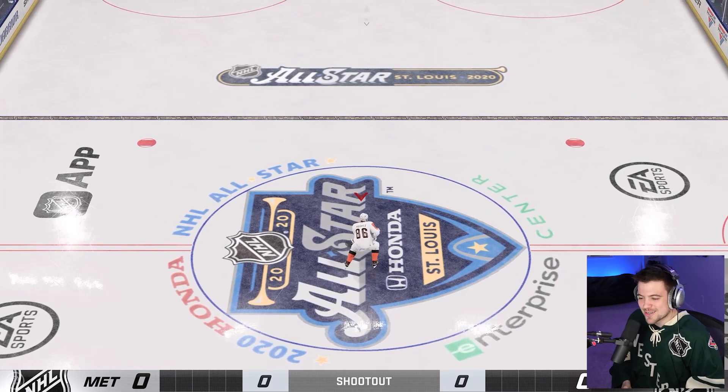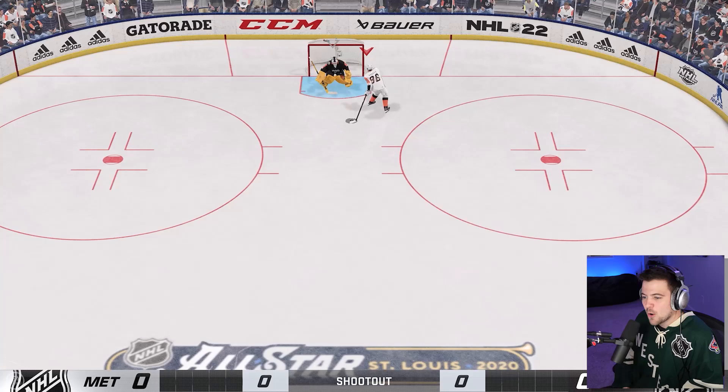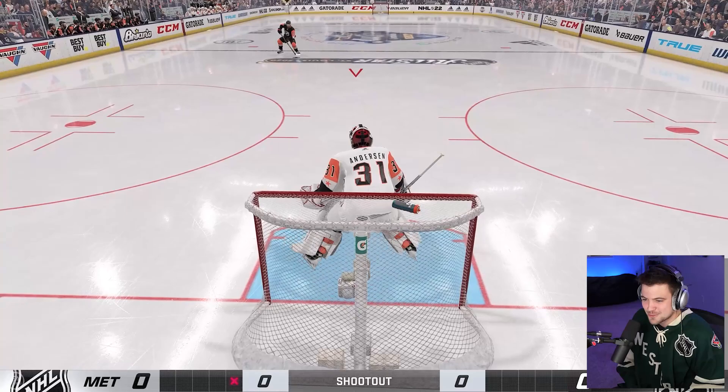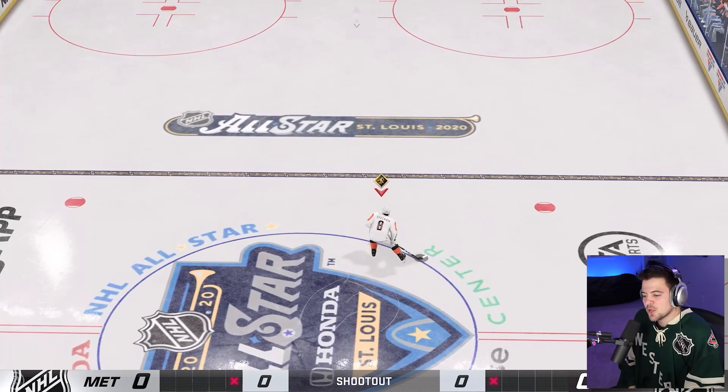We got our Western All-Stars jersey on — the Rick Nash special. What is the best All-Star jersey of all time? Let me know in the comments section below. Losaros with a big save. I thought he was going to fall for that. Maybe I could have went for the Dotsuke flip, but he held pretty strong on that Dotsuke. Let's see what he has in store. You can tell that this one's going to be a good one. Freddie Anderson goes into the splits — nice little save. And we got Ovi coming up.